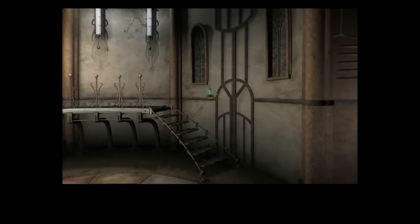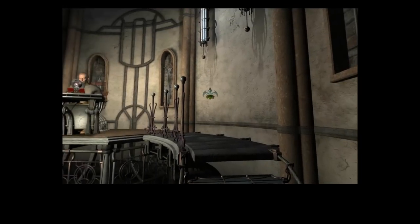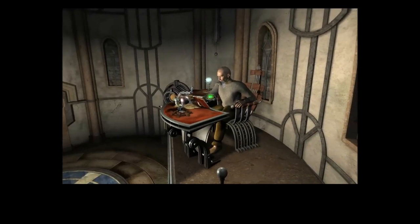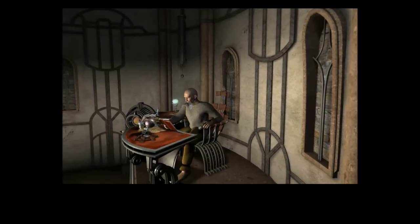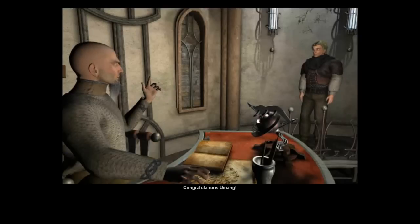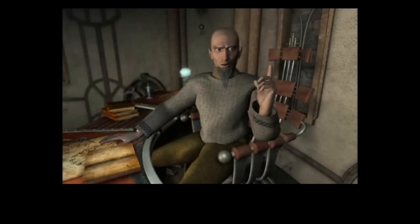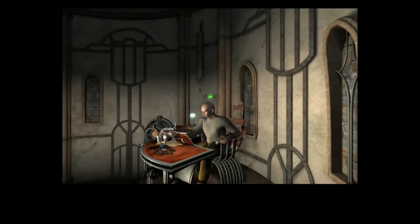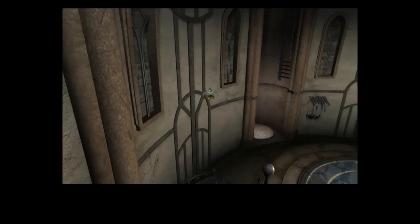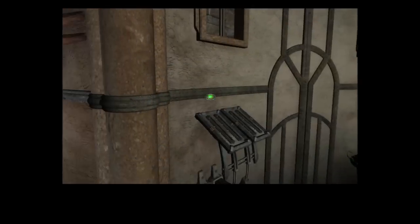Hey Arakhan, we've got everything we needed — here's the tetrahedron. 'I think I have found what I was looking for. Congratulations, Umang. Now you must unite the tetrahedron with the sphere. To do this, you must activate the lift.' That might have been nice if he had told us that sooner — 'oh, by the way, you have to do this other thing.' The lift he's talking about is right here.